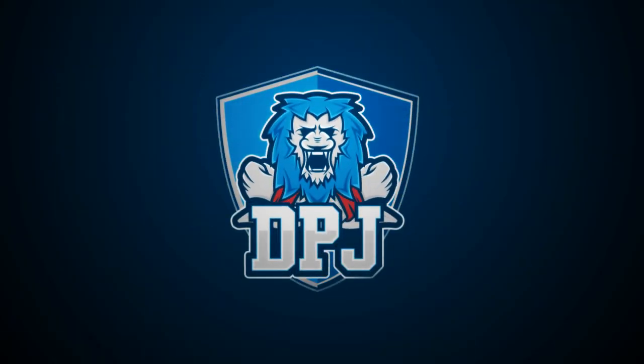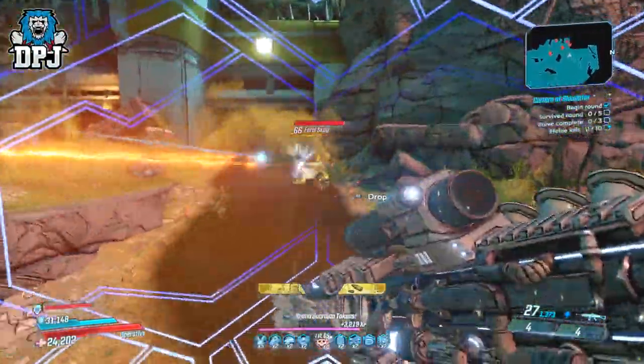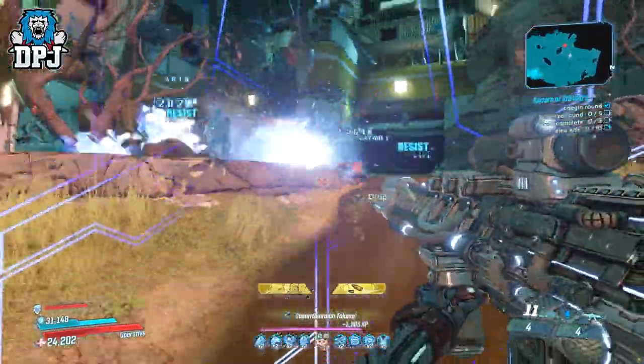Today we check out another new weapon which arrived with DLC 4. It's called the Lovable Rogue. It's a Torgasert Rifle and, as its name suggests, this thing is actually quite lovable. It's a great, great weapon, so let's check it out.